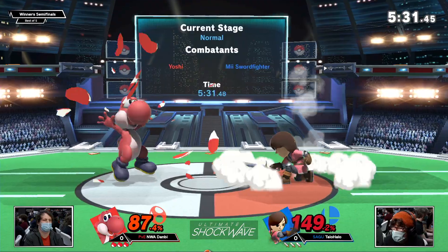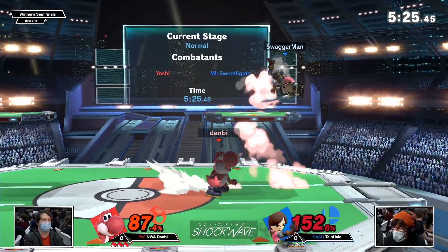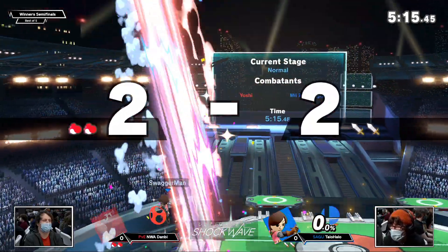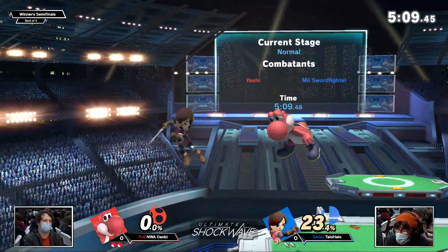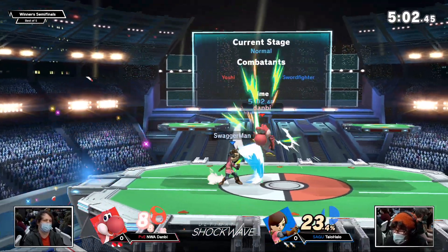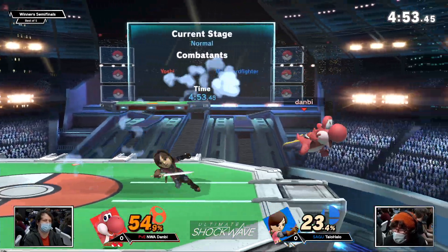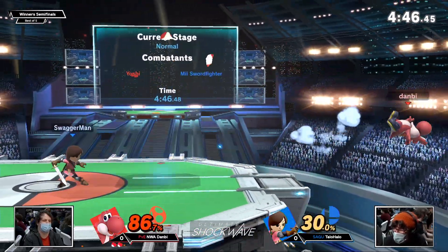Danby putting on a lot of damage really quickly, but because of the positioning Taylor Halo is maintaining, it's very difficult for Danby to find anything other than strays. The stray back air being as strong a move as it is finds an opportunity to set up into the up air. Danby has the first stock, but even DI-ing out, that down throw up air is so strong — maybe rage makes it a little more difficult to connect, but even at zero percent against an opponent at 150 DI-ing out at the edge, you're still going to get that up air.